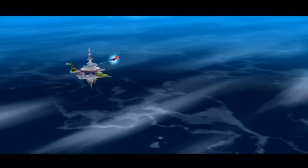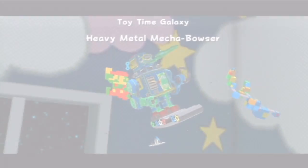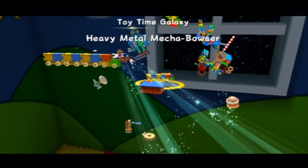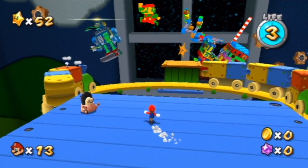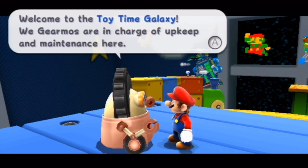We're gonna totally avoid that comet, by the way, because it's time to play with some toys. Good times. There's a cake there too, and a Mario sprite. Starting off here we have heavy metal Mecha Bowser. Believe it or not, that's supposed to be Bowser. I know it looks exactly not like Bowser, but we'll just say that it is. Now we have the very typical Super Mario Bros theme. Welcome to Toy Time Galaxy.